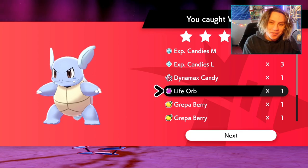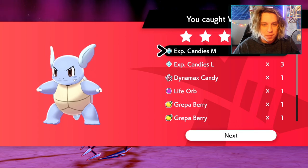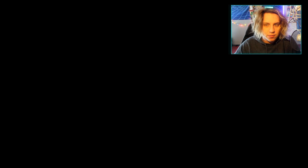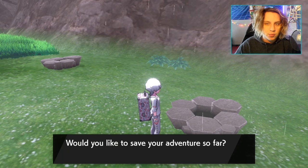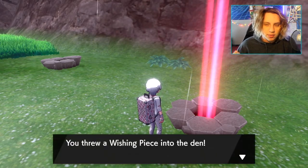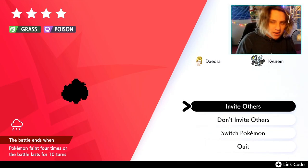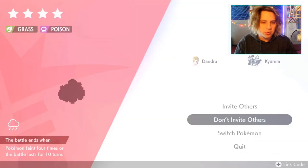This is just a regular common raid and we got a Life Orb, which is so dope. We got our berries, Scald, Surf, Hydro Pump — a bunch of cool stuff. You guys can just farm this for the remainder of the day. Since it's a Sunday I know a lot of people are off school and work. If you don't know about the event den exploit — I don't usually use exploits but if you don't have a lot of free time, you can get an event den, do the time thing, and roll over. I don't really like covering exploits though.